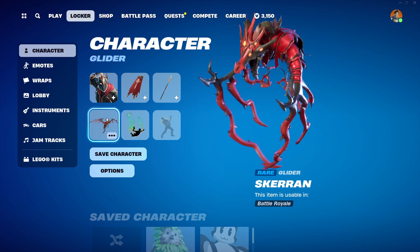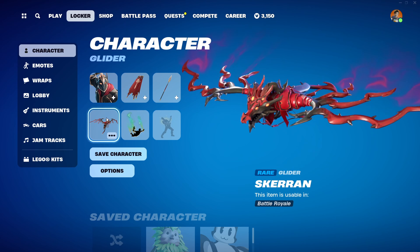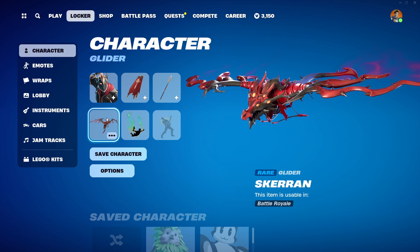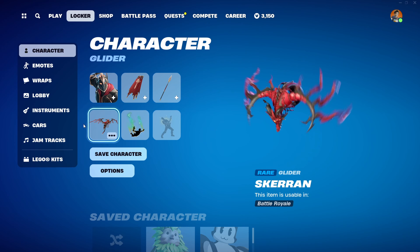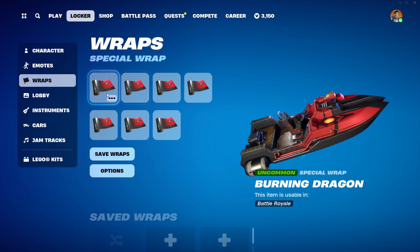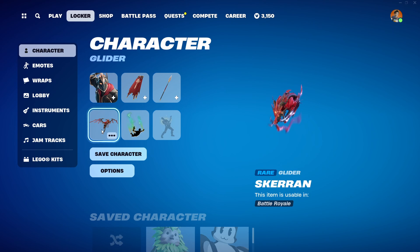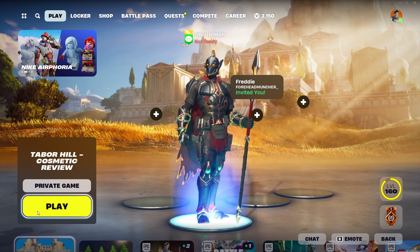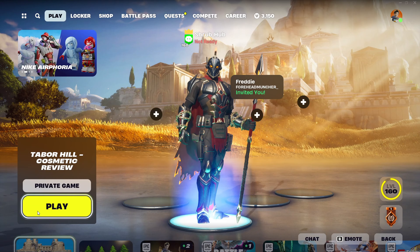For the glider, since Ares does not have one, we're going to use the Stare Around glider, which is unlocked from doing the Fortnite OG Rubik Rally. A lot of people got this glider, which is why I'm pairing it with him — it looks good and most people will have it. The wrap we're using is Burning Dragon, same thing — it fits the theme, and it's obtained the same way as the glider.